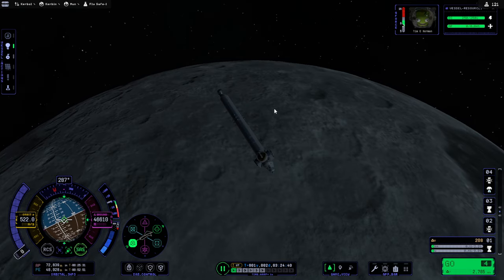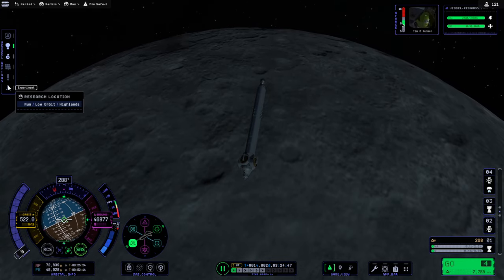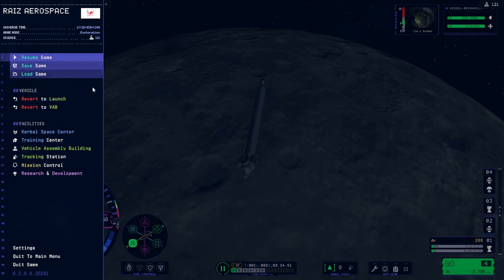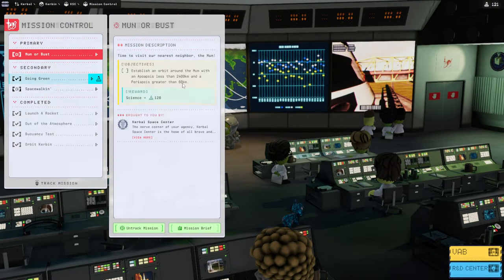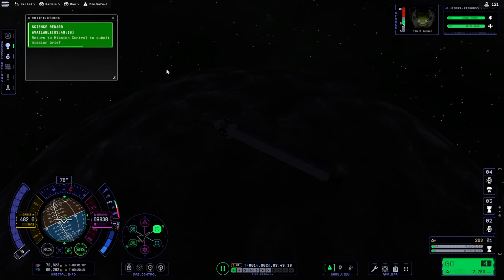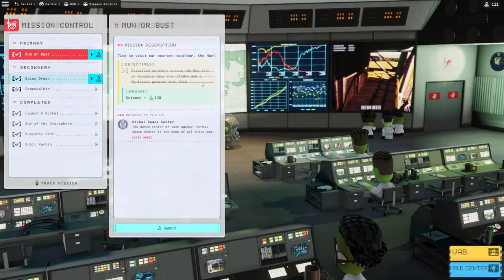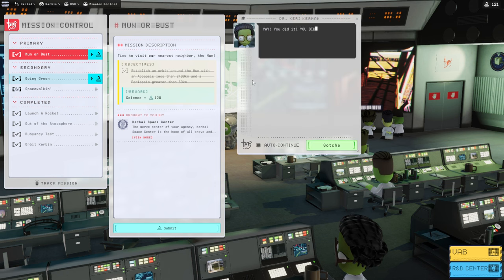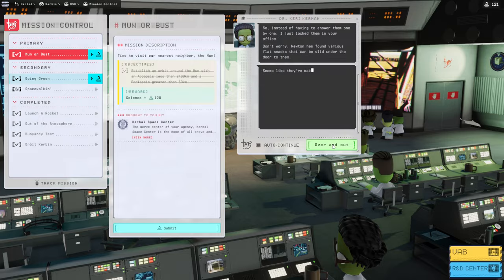Was that not a good enough orbit? I'll need to check the contract. Apparently Mission Control isn't happy — the periapsis needs to be greater than 60 kilometers. I got closer than they were expecting — fine, fine. There we go. We want to go to Mission Control and complete that mission so we can continue. It doesn't say launch a new mission, thankfully — it just says do the thing. In theory they'll give us the land-on-the-moon contract next. Yes! Continue.